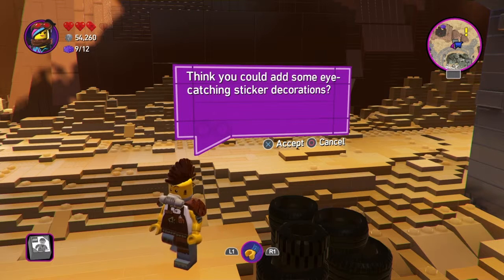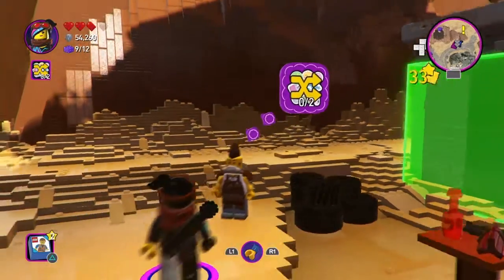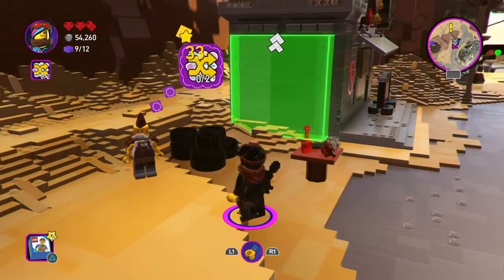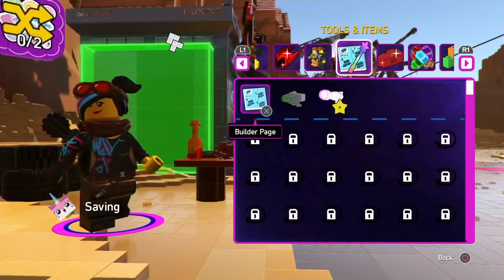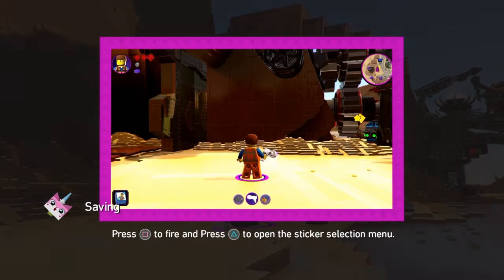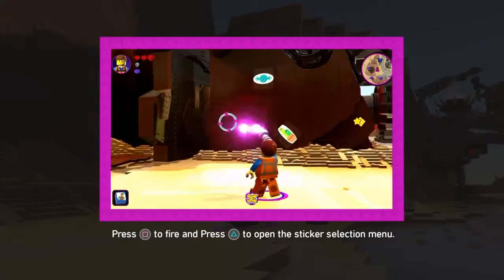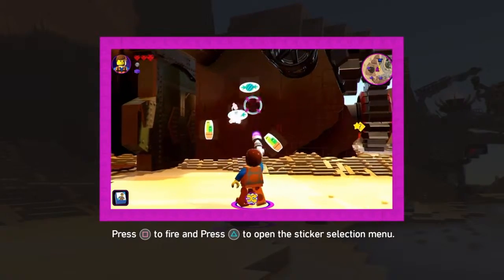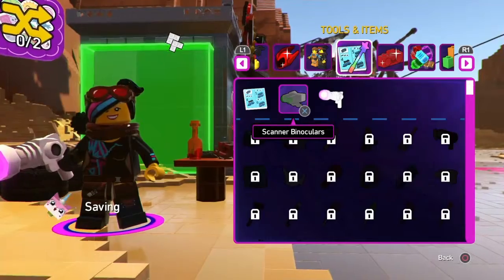I think you could add some eye-catching sticker decorations. I thought you wanted it but I was like no, I don't want to give it away, I want to try it. General Mayhem dropped her sticker gun. Perhaps we can find a good use for it. Put stickers on them to decorate.